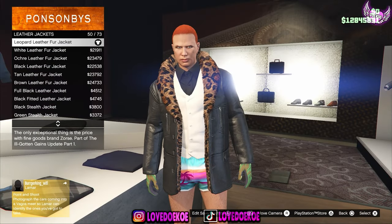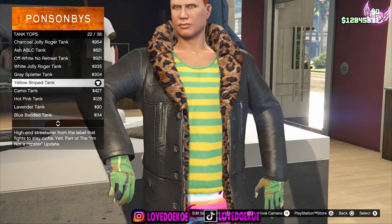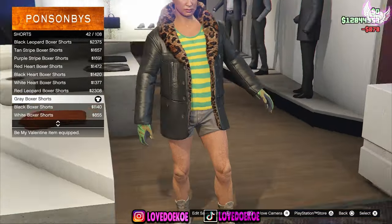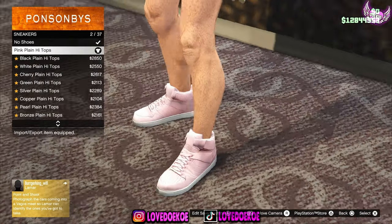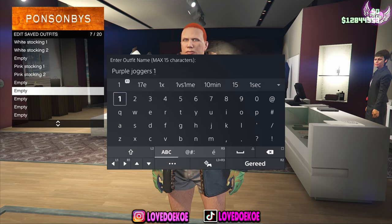Now for the third outfit, make your way over to leather jackets and choose number 50. Now go to tank tops and choose number 22. Go to the shorts section and choose number 42. Go to sneakers and choose number 2. Now go to the chain section and choose number 2. Now save this outfit in slot 7 as purple joggers number 1.